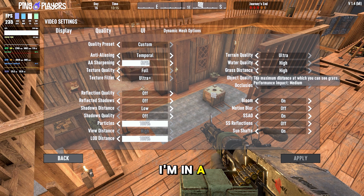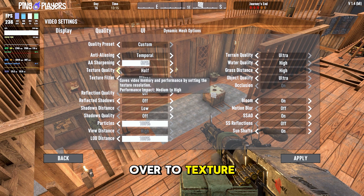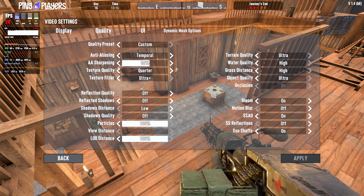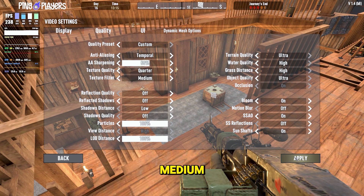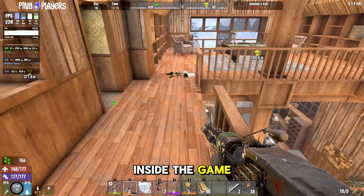Object quality, grassy detail — I'm in a snow biome so there's not much of that. Everything else is pretty optional. You can go to texture quality, maybe set it to a quarter if you really want to, click refresh. It kind of impacts FPS but not that much. Texture filter — jump down to medium, roughly the same. The biggest offenders are already turned off, so at that point it's down to what you'd like to see inside the game.